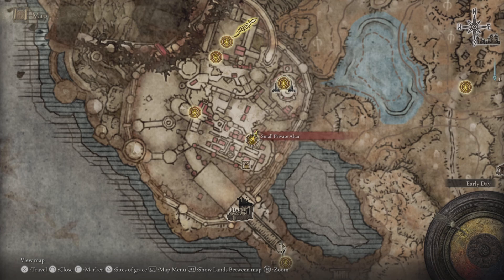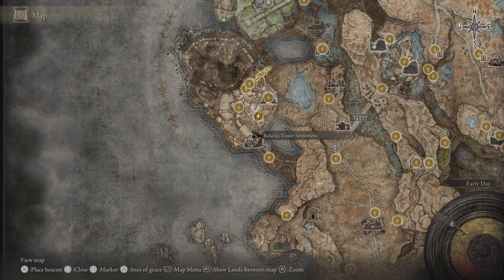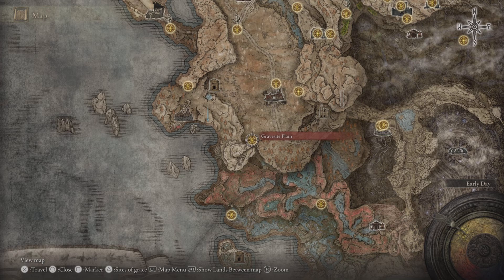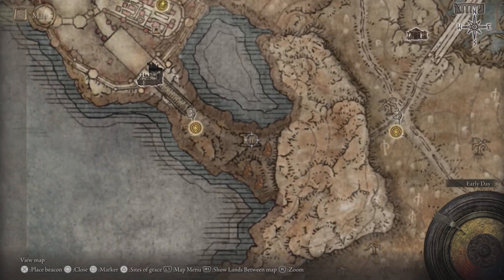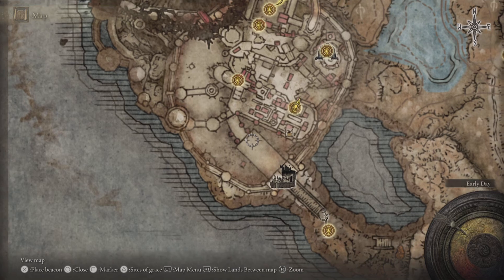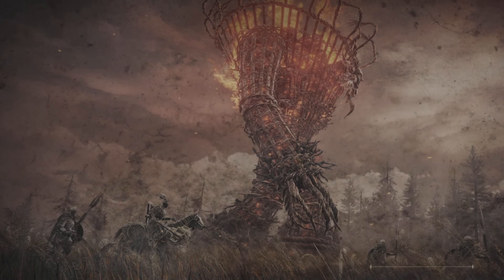To get it, you have to come to the Main Gate Cross. Basically, you come to the Belurat Tower Settlement. If you're starting the DLC from the beginning, you start from the Greyoll's Side Plain, come to the Scorched Ruins, then Three-Path Cross, then come through underneath to the Main Gate Cross, up the stairs through the Belurat Plaza, and then Belurat Tower Settlement.